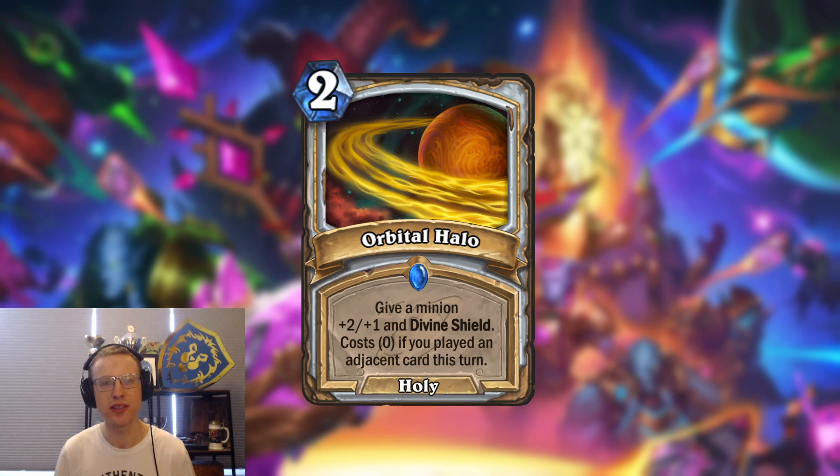This is going to be an excellent tool with the returning mechanic of Spellburst, as usually with Spellburst you can't really play those cards on curve, but with this card potentially being zero mana you can play it earlier than expected. Besides that, Orbital Halo is going to be excellent in any tempo deck — either to value trade into the opponent's minions or to protect your board from removal.